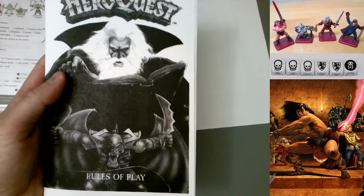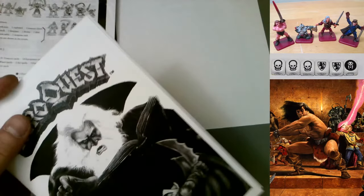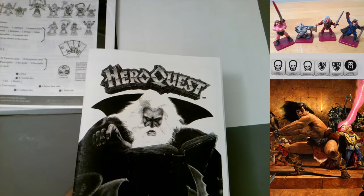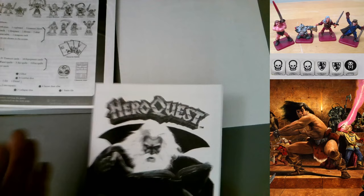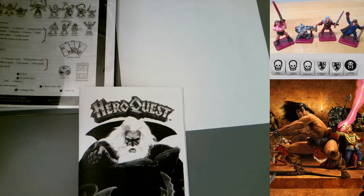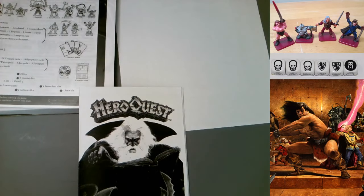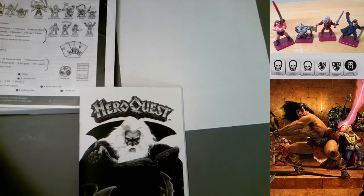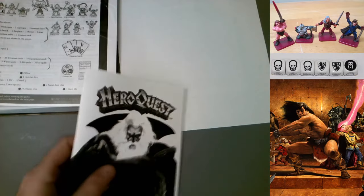I'm going to talk about the 1989 rulebook, or Rules of Play rather. This is obviously a printout from 1989 - credit to Milton Bradley and Games Workshop, this is just a journalistic review for fair use. Then at the end as a bonus, I'm going to go through some stuff that I painted: some furniture, some custom tiles, and other things I've done.